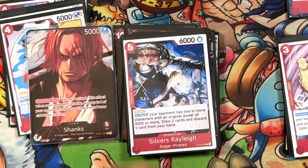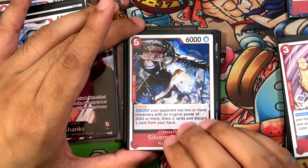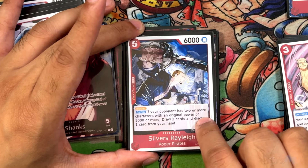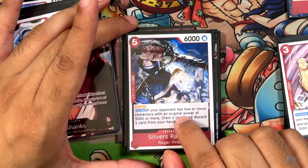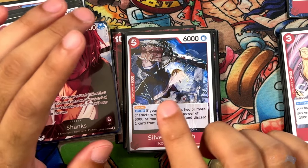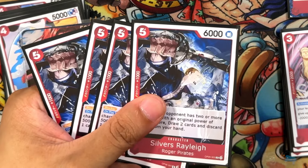Next we have Silver's Rayleigh from OP09 — another really amazing card. This could be a top-tier red card simply because it gives you draw power. 5 cost, 6,000 power, 1 counter. Innate blocker. On play: if your opponent has two or more characters with an original power of 5,000 or more, draw two and trash one. Red really suffers from lack of draw power, so this helps out quite a bit. It's not leader locked — it can go in anything. Unfortunately it's not searchable at the moment; it's Roger Pirates. Running four of these.